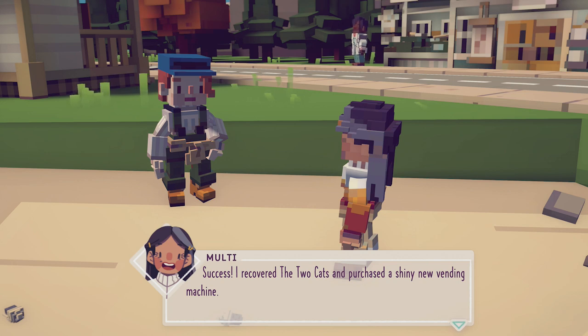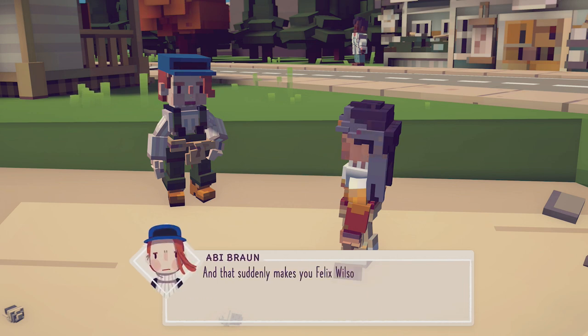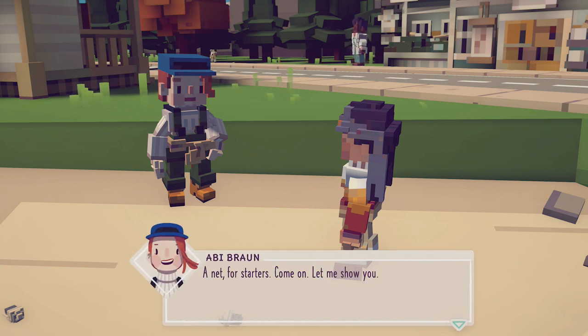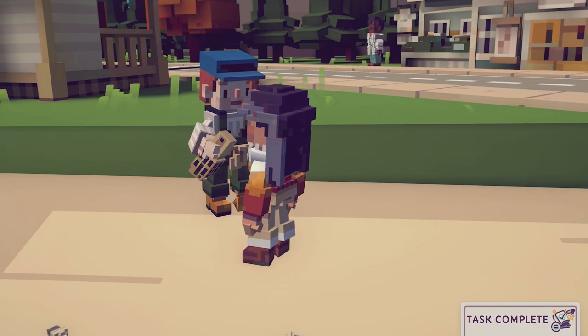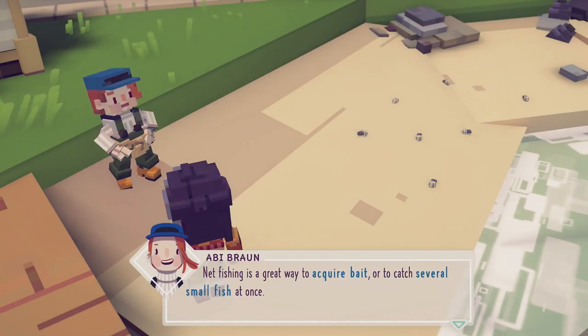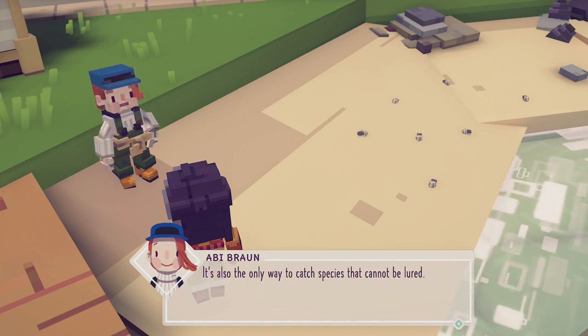I recovered the Two Cats and purchased a shiny new vending machine! I got my boat already? Maybe we're fine for the first upgrade. And that suddenly makes you Felix Wilson, the angler. So what now — you attack the bay with a rod and a plucky attitude? Is there something else I need? A net for starters — let me show you. Net fishing is a great way to acquire baits or catch several small fish at once, and it's the only way to catch species that cannot be lured, like crabs.